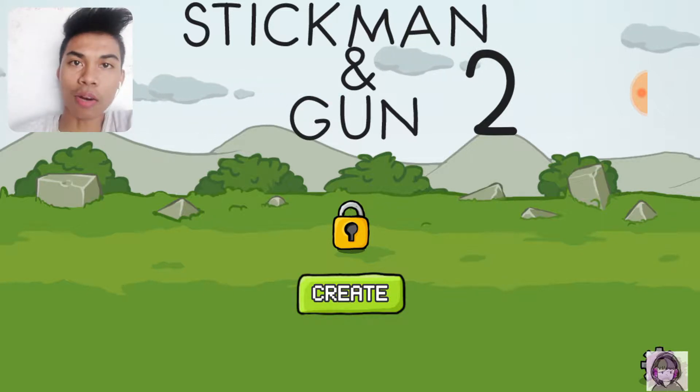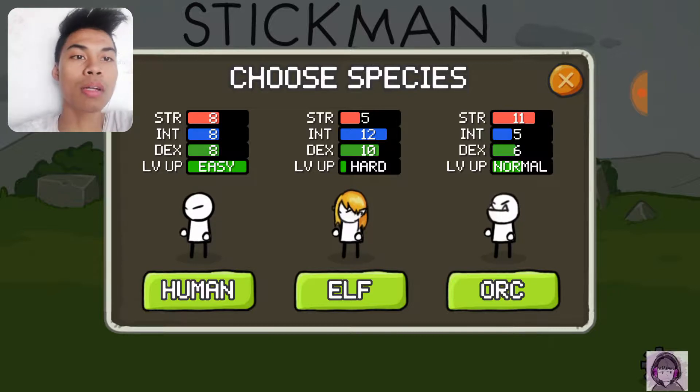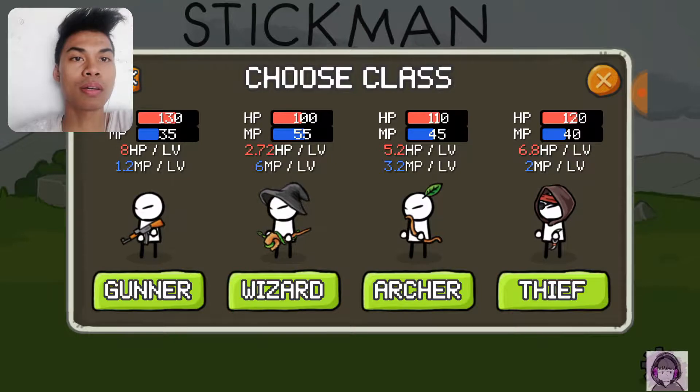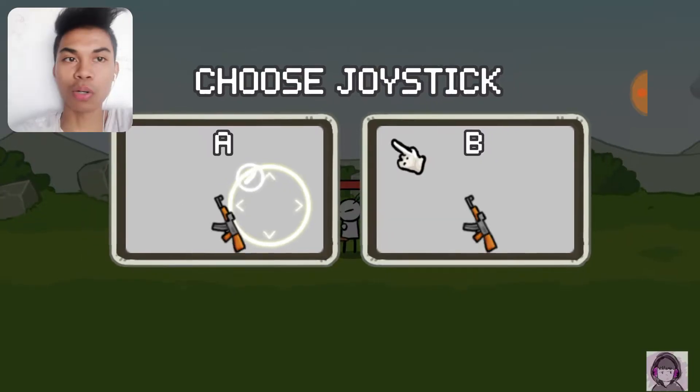Let's create our character here. Choose species: human, elf, or orc — I'm gonna choose human. And they have some classes here: gunner, wizard, archer, thief. I'm gonna choose the archer.